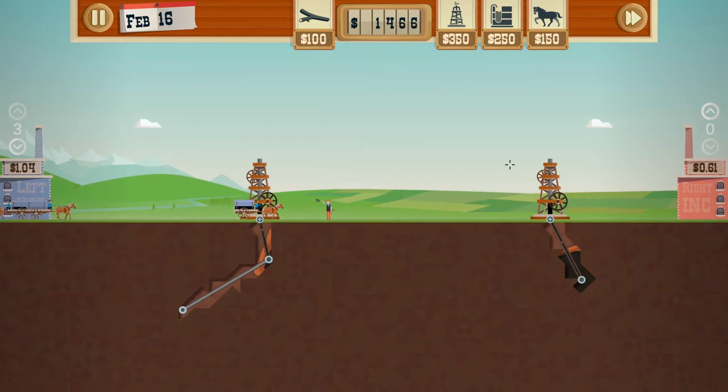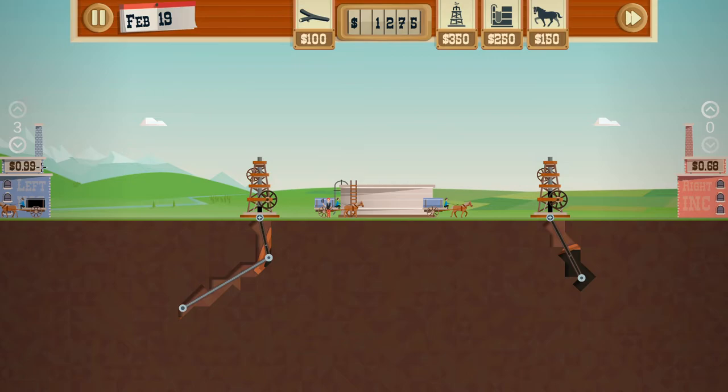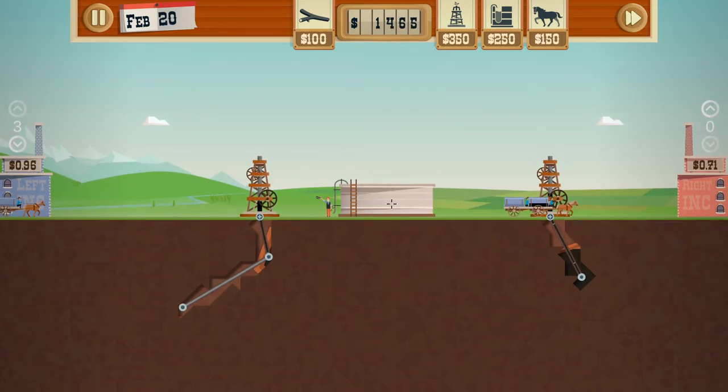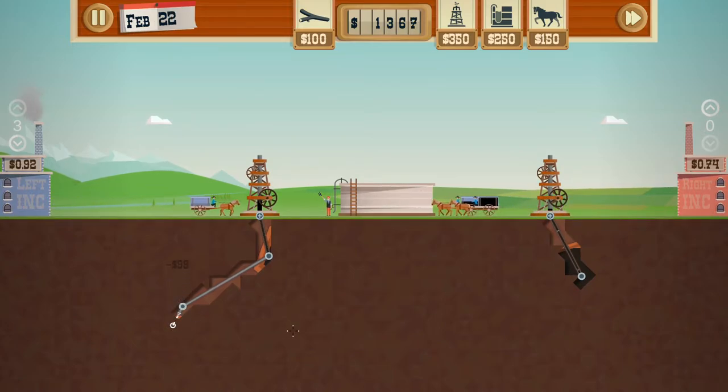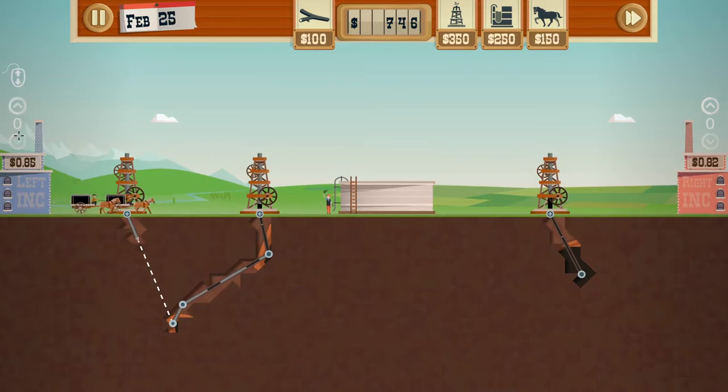One thing to watch out for is you can't let these wells erupt — if you do, you end up losing money and have to pay a penalty. The price is dropping quite quickly; when it hits around 90 cents I'm going to drop this wagon assignment so they store the oil instead. I'm also going to put another well here and dig to where I know there's oil. You can either click or use your mouse wheel to go up and down.